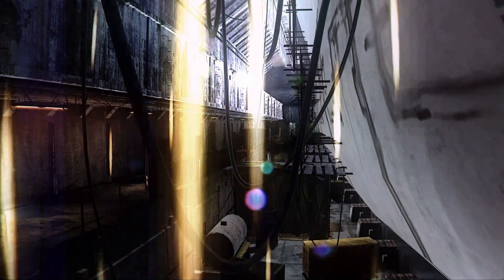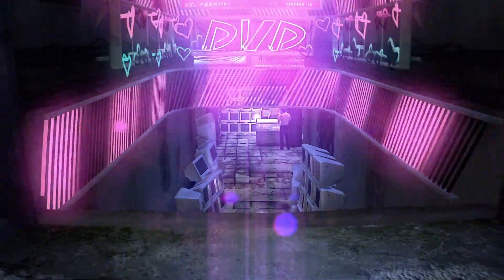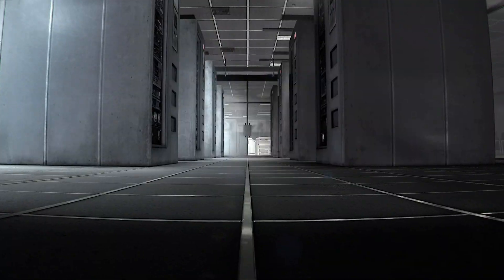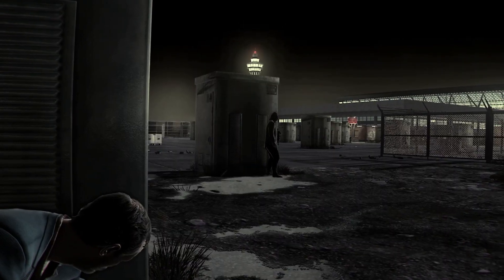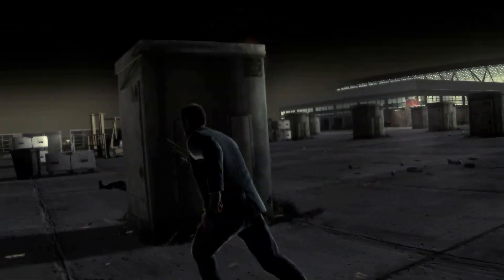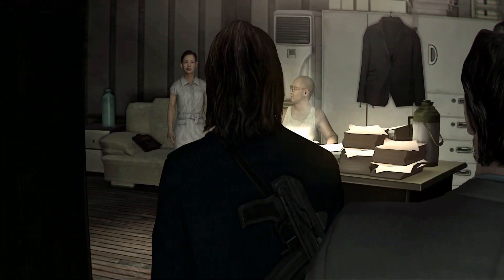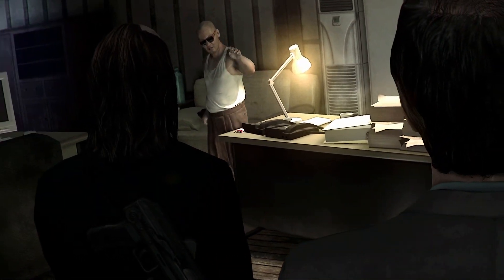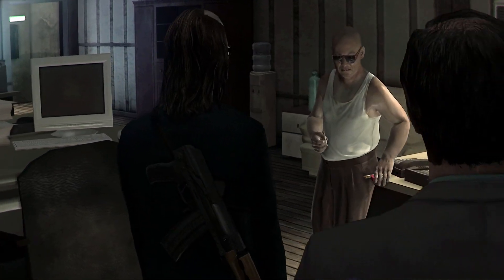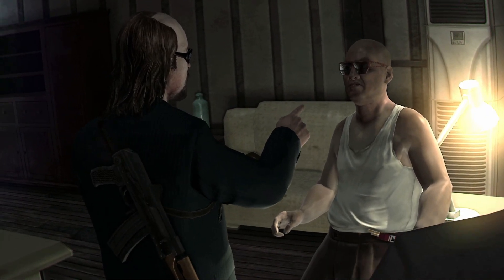Graphics. Kane and Lynch 2: Dog Days has a very unique visual style. The developers opted for a shaky cam documentary style, which gives the game a raw and gritty look. It's as if you were playing through the lens of a handheld camera, capturing the chaos and brutality of the criminal world. While this style won't be everyone's cup of tea, it certainly adds to the game's atmosphere.